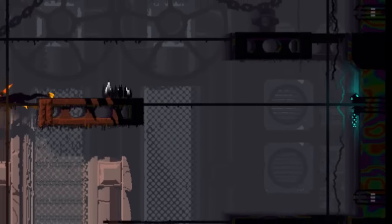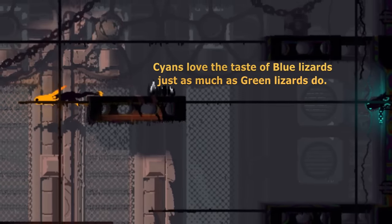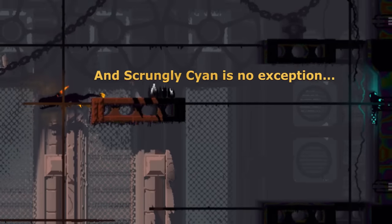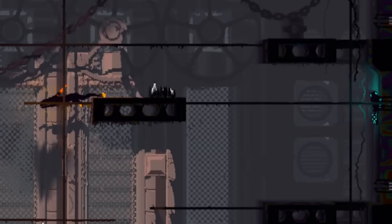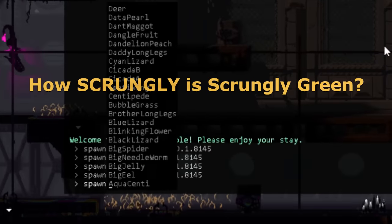Well, that was quick. Cyan's love the taste of blue lizards just as much as green lizards do, and scrungly cyan is no exception. Speaking of green lizards, how scrungly is scrungly green?